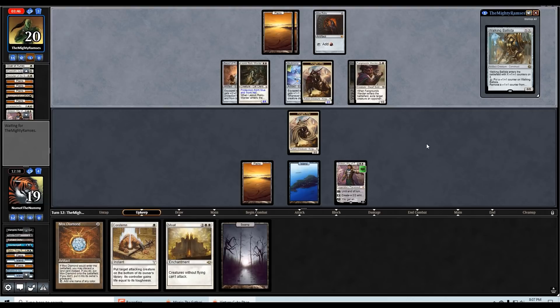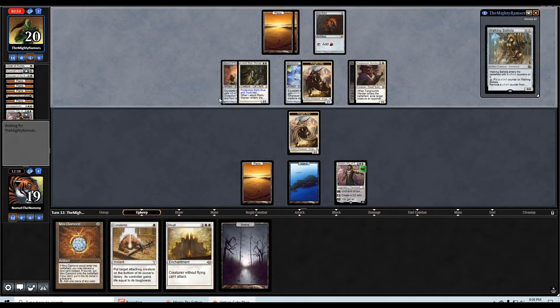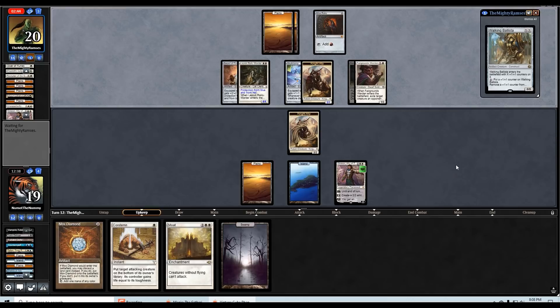They're pausing on upkeep — maybe they have Enlightened Tutor. I don't know why else they would pause on upkeep. The opponent only has three minutes and twenty seconds, so if they're not thinking a little bit hastily they do run the risk of timing out. What a crazy game this has been. I'm only sad that I had to throw away the Teferi when I did. They did disconnect — I'm going to pause the video here and resume when they come back.